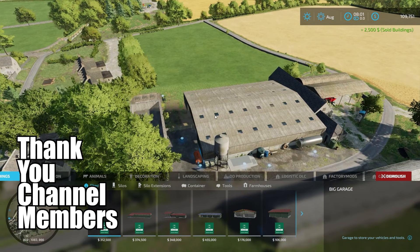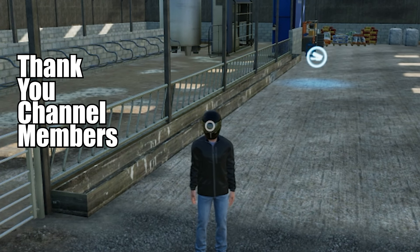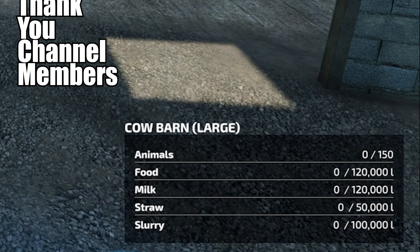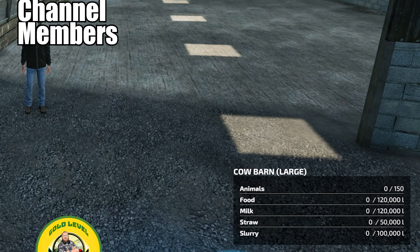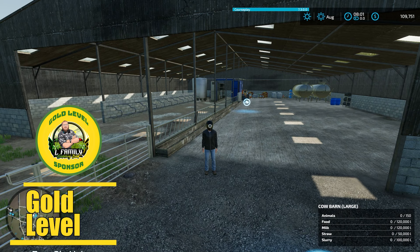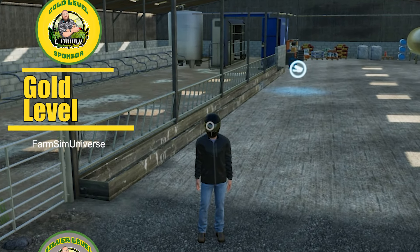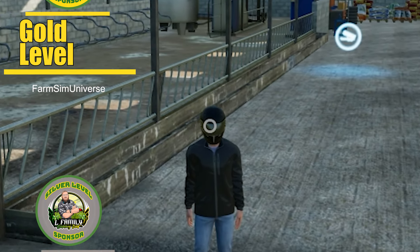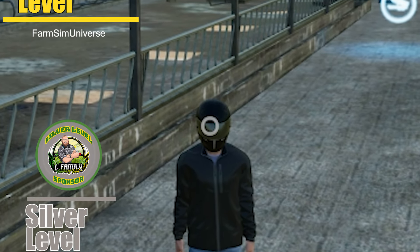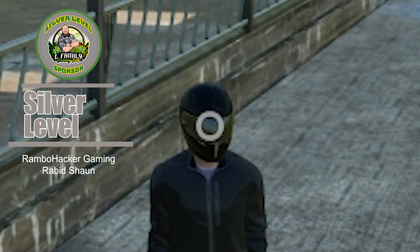I do own this cow pasture right here. This thing is actually pretty nice — it holds 150 animals, food at 120,000 liters. I'm kind of concerned there because I have the same thing on my Corf Farms series and it's a 120,000 limit but only 50 cows and it goes through it pretty fast. So I don't think that's going to be enough food for 150 animals. I haven't done much with cows, so I've got a little experimenting to do with different cow barns and layouts.